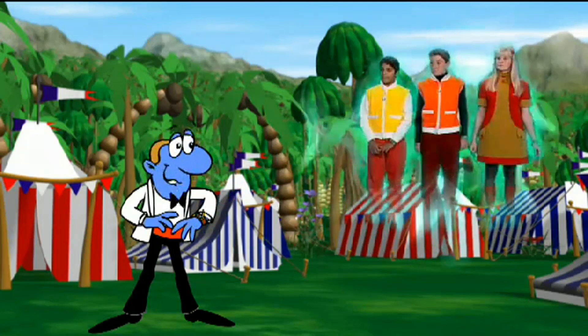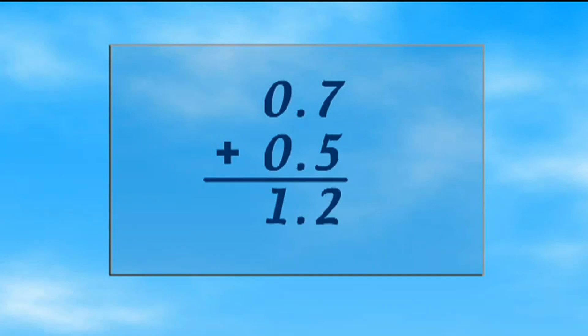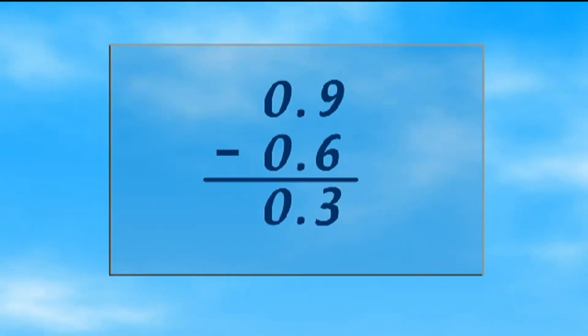Special Agents, quick! I need everything you've got on mental calculations with decimals. Adding and subtracting decimals is just like adding and subtracting whole numbers, but you've got to think about where the decimal point goes. So the decimal points must line up underneath each other. It's the same with subtraction. If you know your number facts up to 20, it shouldn't be too difficult — just look out for the decimal point.